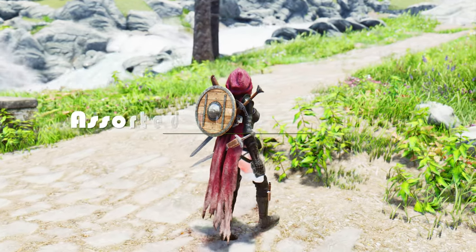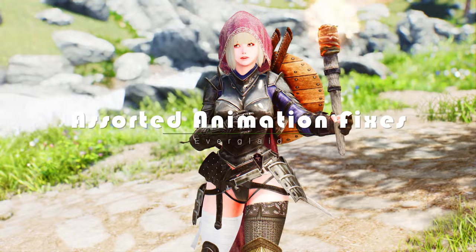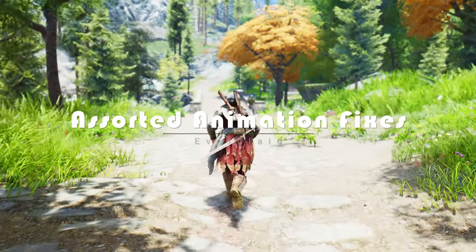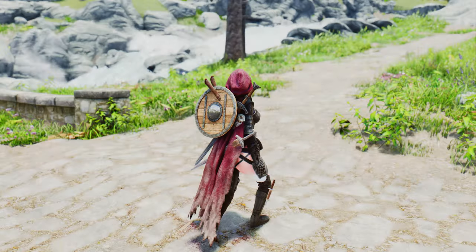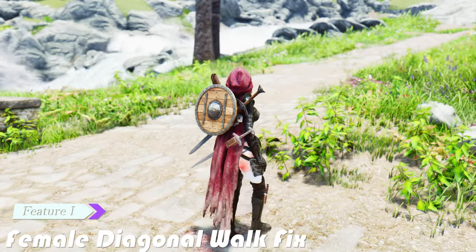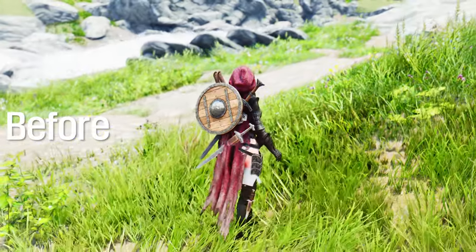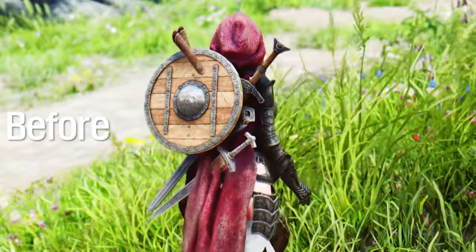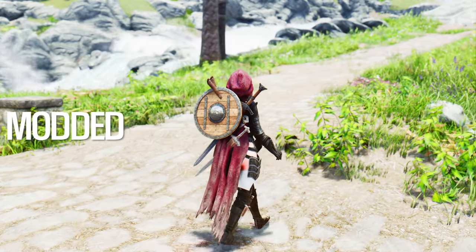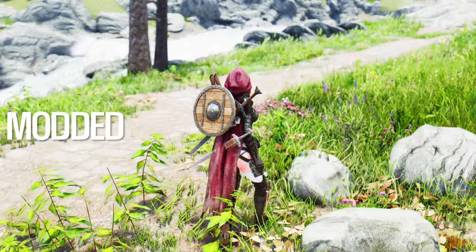Next, we're diving into a must-have mod for Skyrim that fixes minor issues with vanilla animations — the Assorted Animation Fixes mod. One of the fixes this mod provides is the Female Diagonal Walk Fix. Previously, when a female player character walked diagonally, there was unnecessary added root motion, resulting in a broken loop. With this fix, you can now enjoy smooth and seamless diagonal walking animations for your female character.